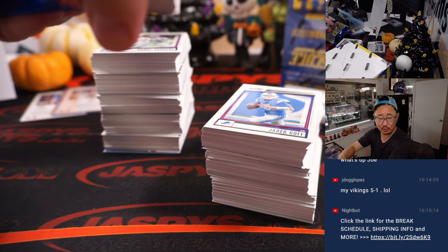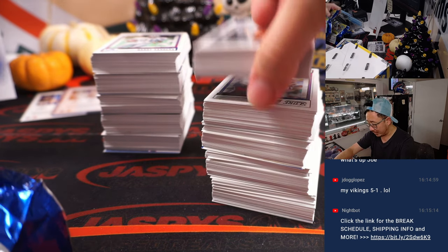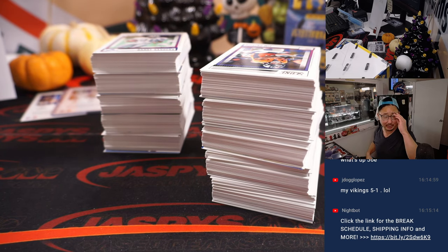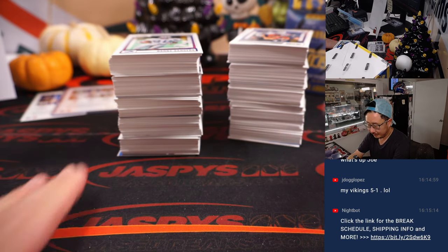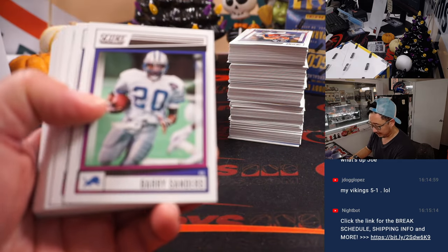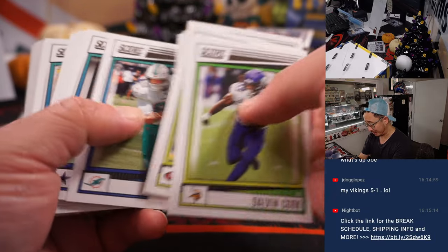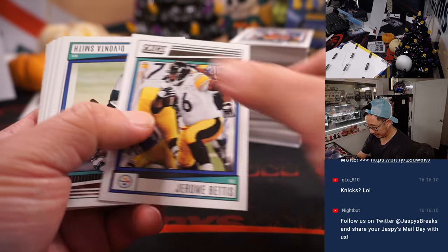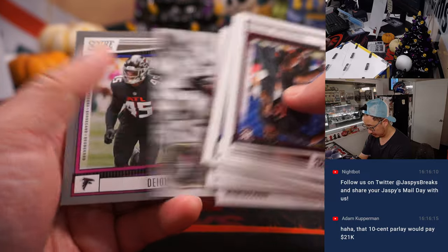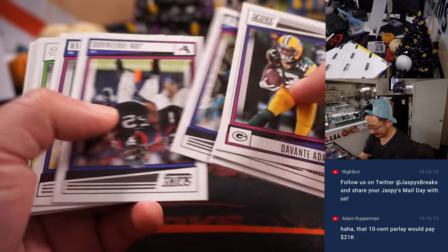In the NFC East, Eagles undefeated 6-0. Giants are surprisingly 5-1 — New York must be really happy. They've got the Yankees probably moving on to the ALCS. They've got both of their NFL teams looking really good. Hockey season? Rangers coming off a nice season last year. Hope springs eternal with the Knicks. Brooklyn Nets are supposed to be pretty good, so it could be a nice year for New York sports. That $0.10 parlay that Adam was talking about would pay $21,000 — not bad for $0.10.